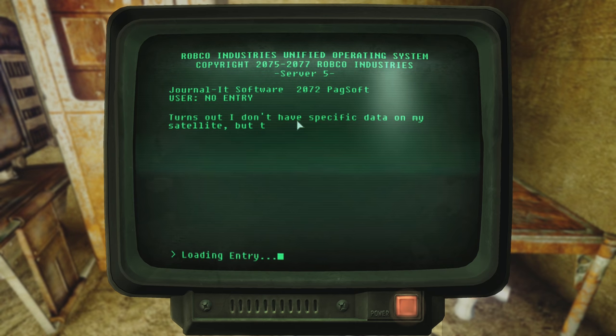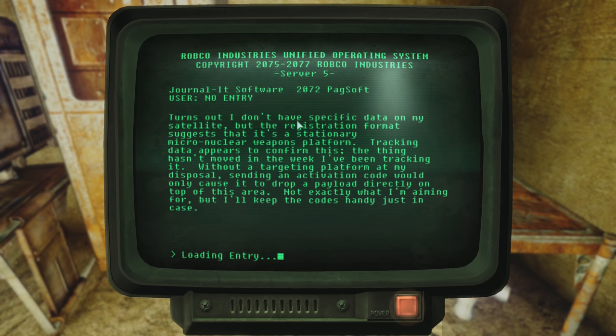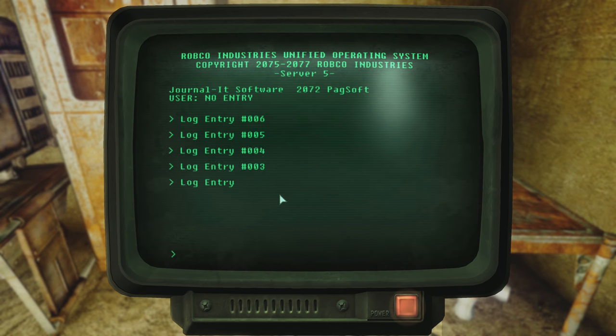And in the final one: 'Turns out I don't have specific data on my satellite, but the registration format suggests that it's a stationary micronuclear weapons platform.' Of all the satellites to get access to! 'Tracking data appears to confirm this — the thing hasn't moved in the week I've been tracking it. Without a targeting platform at my disposal, sending an activation code would only cause it to drop a payload directly on top of this area. Not exactly what I'm aiming for, but I'll keep the codes handy just in case.' So was this scientist's goal to gain access to an orbiting nuclear weapons platform — and use it to destroy Talon Company specifically, or humanity in general? She clearly didn't want to destroy herself; otherwise she would have activated High Water Trouser, which could only fire upon this location.